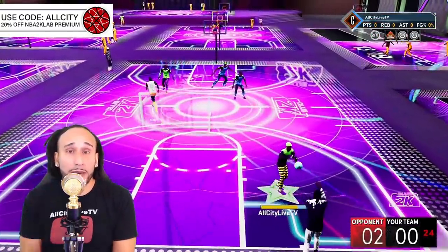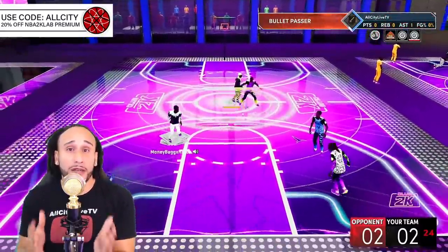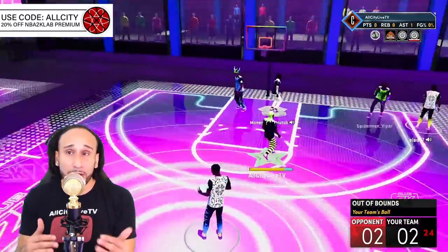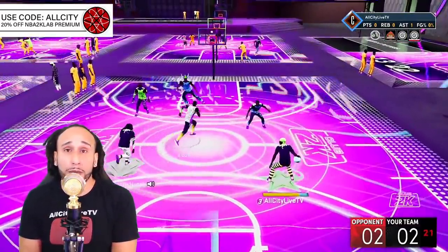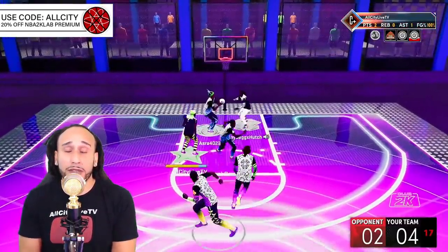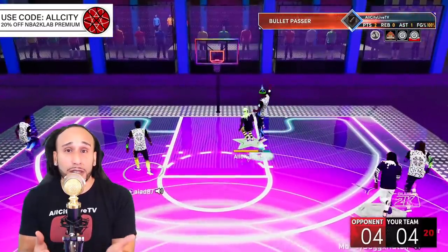One of the key badges that helps you finish when your contact dunks turn into layups is Grace Under Pressure. The recommended level is gold — at gold you can finish about 64% of your contact layups with any contest that's 15% or higher. At Hall of Fame it goes up to 67%, so gold is the recommended level. Another key badge to consider is Fearless Finisher, which helps you absorb contact and finish in the paint. Hopefully these finishing tips help you guys become elite finishers on NBA 2K22.